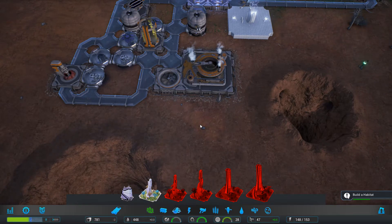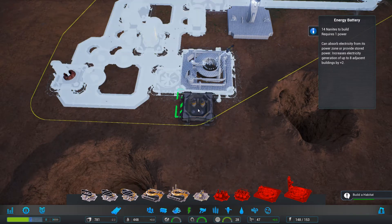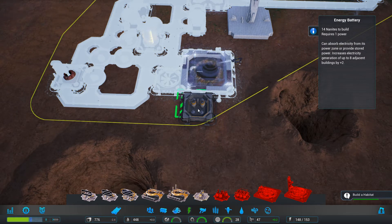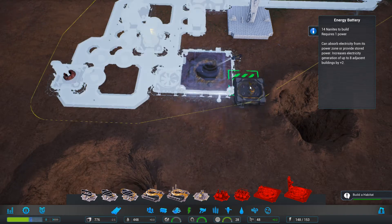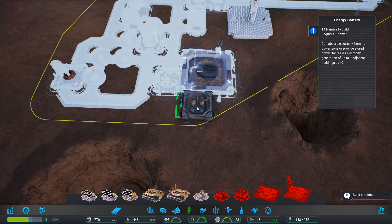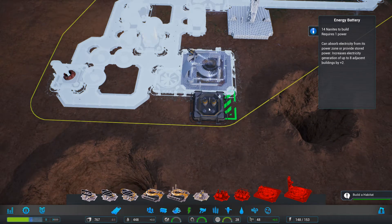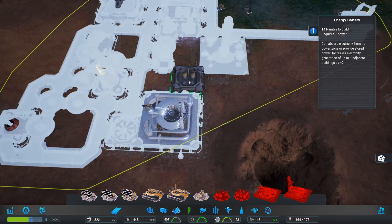Got everything from the cargo pod, that's great to hear. Power is looking okay — it's going to run out actually. So we could have another geothermal, or we can just upgrade the old geothermal. We only have the intake fan here, which is awesome. How many can we squeeze in here if we go to power? And a battery over here. I'm squeezing a bunch of stuff. Cannot squeeze anything over here. I'm going to have one, two, three, four, five, six things.